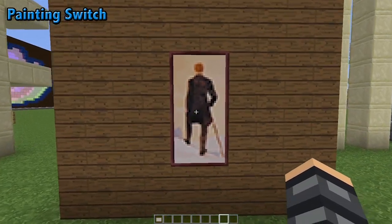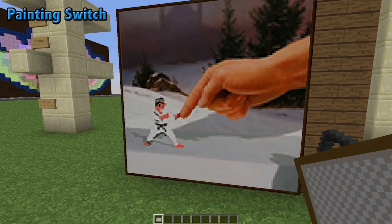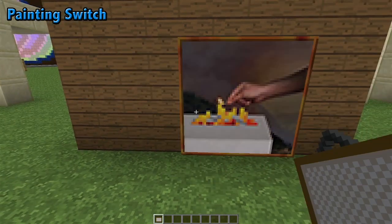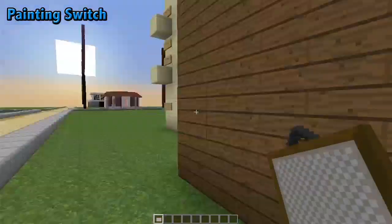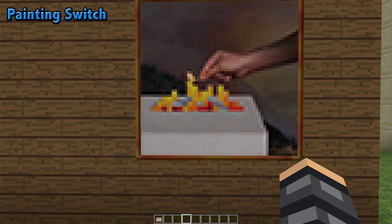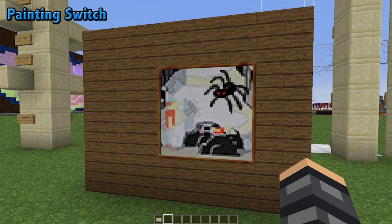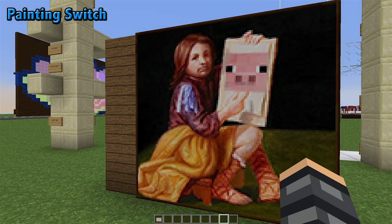The final feature I want to highlight is that of the painting switch. Some of the older players will know the pain of just placing a painting down, not wanting it, and having to keep going back — where's the lady with the pig? Well, this is a thing of the past. You don't need to shuffle through all of the paintings constantly. You can simply place the painting down and then with a bare hand, right-click and scroll. As you scroll with your mouse wheel or even press numbers, it will switch to different paintings. They're in sequential order, mostly by size, so you can find them pretty easily.